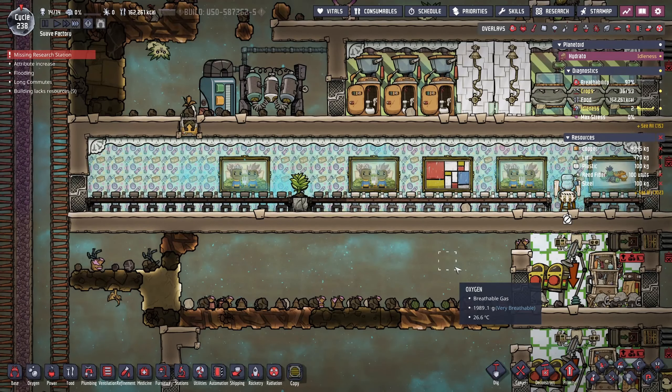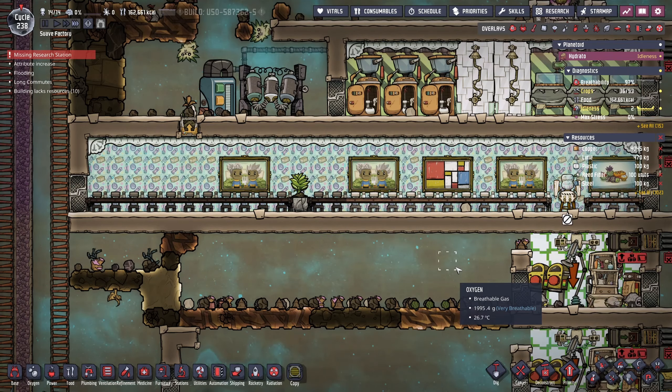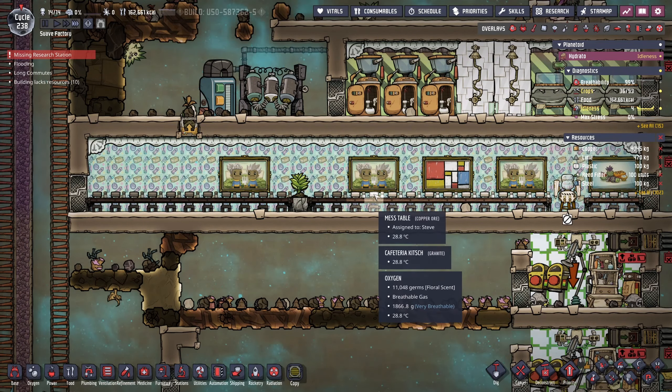Here we have our fully upgraded Grand Hall with crown moulding and paintings, all in pursuit of making the duplicants' lives as nice as possible.